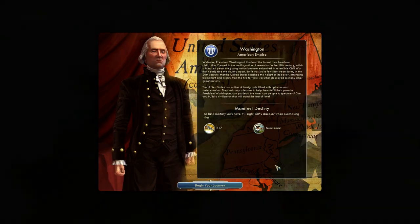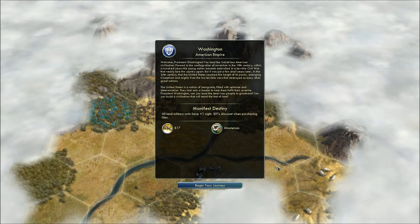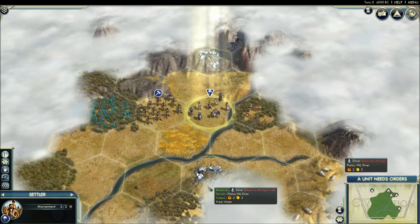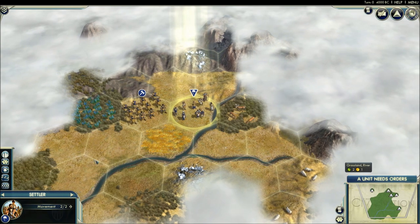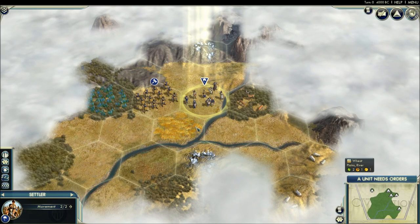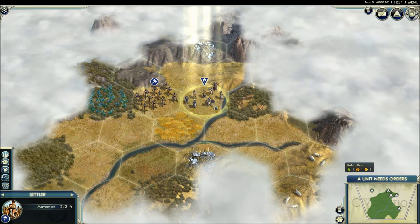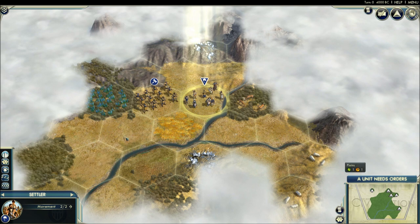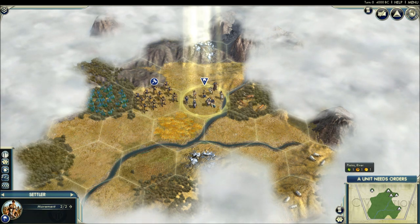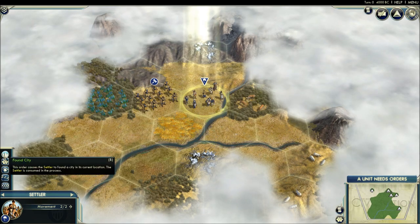Civilization V is a turn-based strategy game. You play it on a large map divided up into tiles, and the most basic way to win is by killing the other civilizations. We'll start off the game with two units: you get a Settler and a Warrior. The Settler is what you need to build your city, and the Warrior is your basic fighting unit. If you're just starting out, click on your Settler and settle him in place.